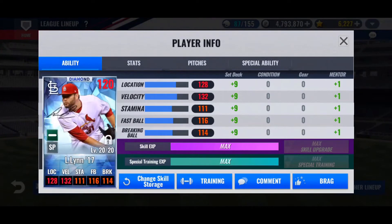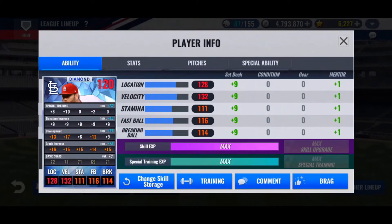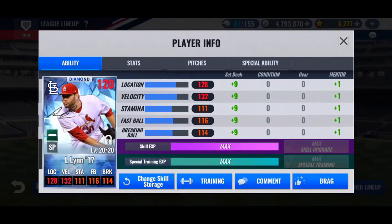I also retrained Lance Lynn and got a really solid train on him — plus 30 over to the left side, only plus six stamina. Really couldn't ask for much of a better train. He doesn't meet any of the criteria for either dominant or finesse pitcher, but he is closer to a dominant pitcher set because he has plus six on velocity and plus two on fastball over break. If I get Dom or Finesse when I do the skill storage changes, I'll kind of be out of luck and have to retrain him again.